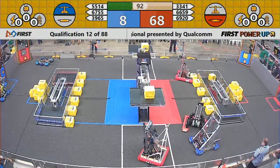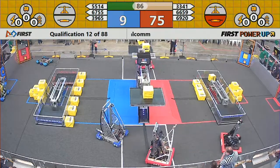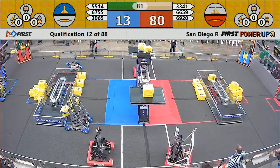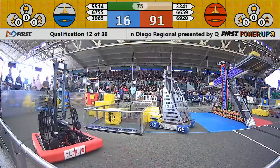Sultan getting a Power Cube up on the blue side of the scale, ended up having to pull it down in order to do that. Not sure if that is a foul or not — they're definitely affecting the position of the scale. Here comes 33.41, dropping a second Power Cube for the Red Alliance. Red Alliance now back in possession of the scale and their switch.